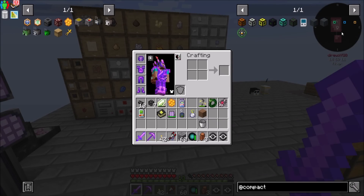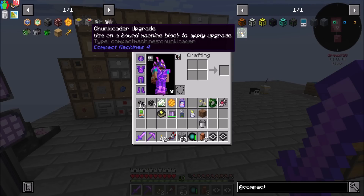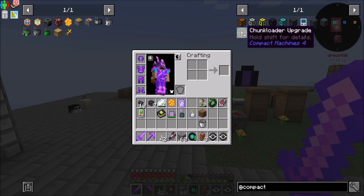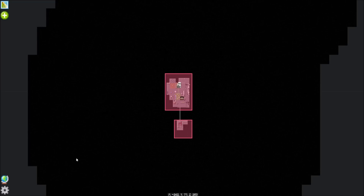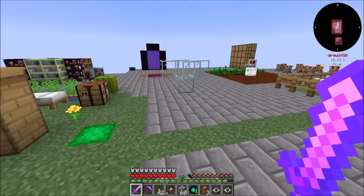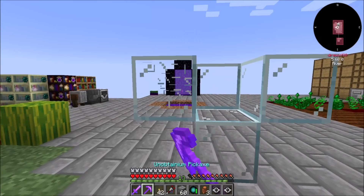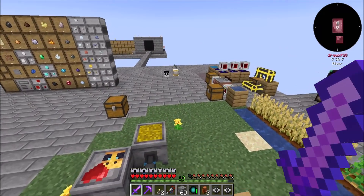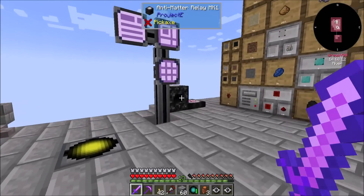Is that in the pack? I'm pretty sure it is. We've got energy, fluid, and item tunnels. Chunk loader upgrade — use on a bound machine block to apply upgrade. That's neat. I guess that just chunk loads the... Doesn't look like it has a recipe though. So maybe that's a work in progress item or it's been disabled in the pack. Either way, we can chunk load through FTP chunks — standard approach. So that's what I'm thinking I'd like to get into today: compact machines. That'll kind of help with the whole wandering thing, and it'll give me a few places to put things.